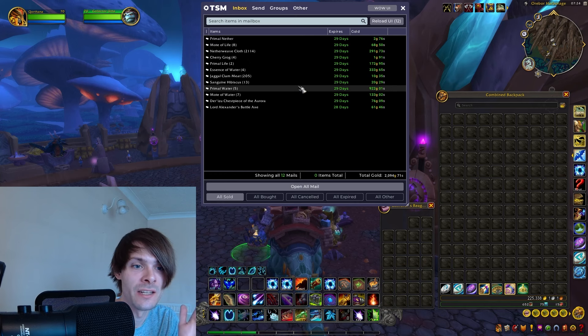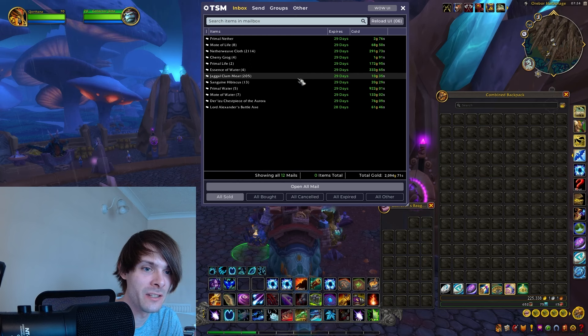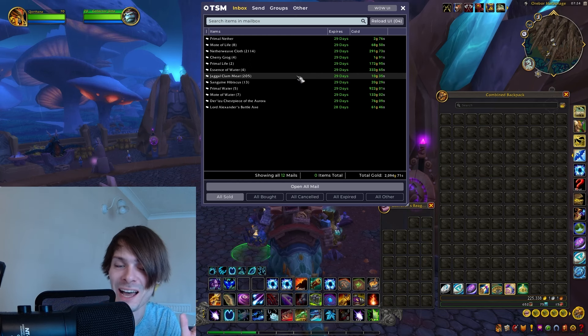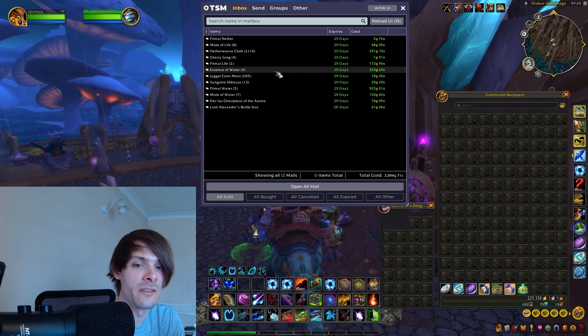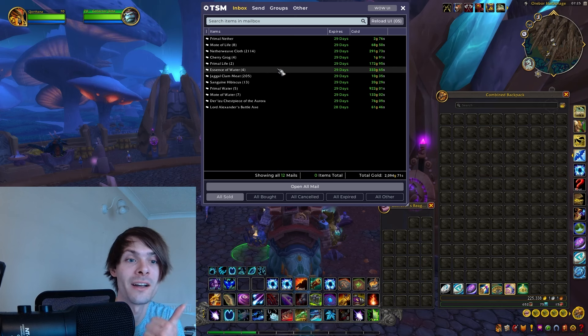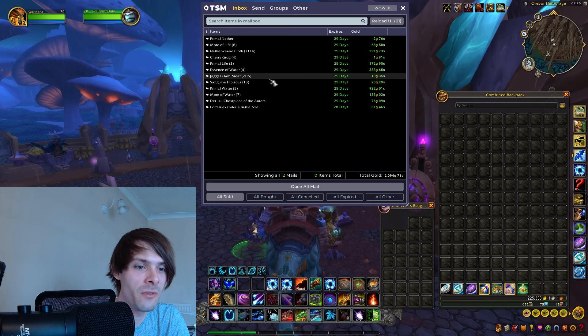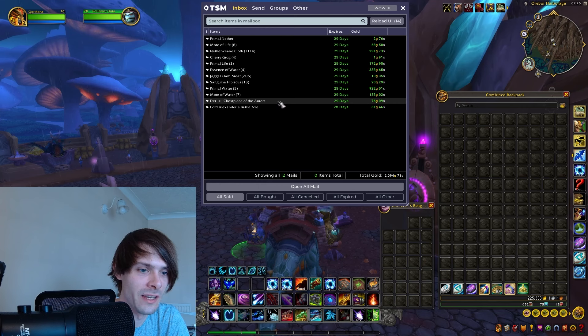Looking at the mailbox, we managed to sell 5 primal water for 922 gold. The Jaggal Clam meats sold for 10 gold — but we sold all of the essence of water that we got from there. I remembered halfway through that essence of water can drop from these dungeons. We also sold all of the primal life, and not really any transmog besides a couple of minor ones that aren't worth a great deal.